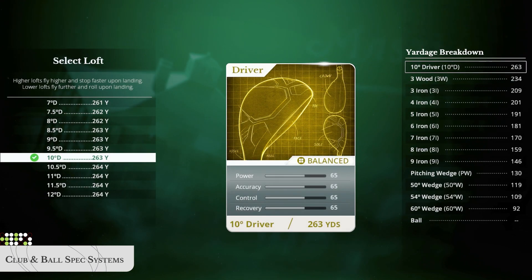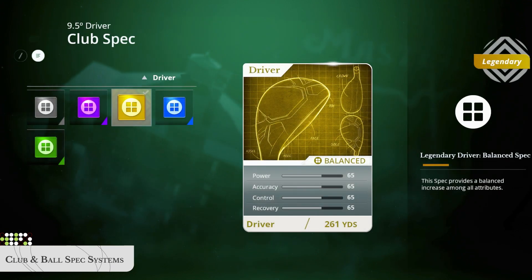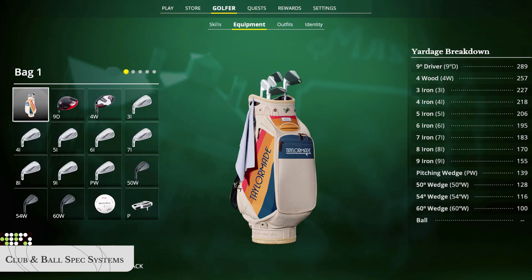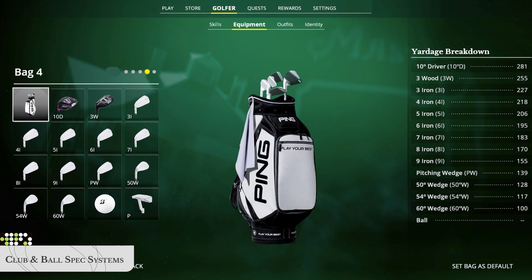Create a loadout you like, then equip that club and ball spec into your bag. Snag PGA Tour Pro specs from the store to play with the same setup as your favorite pros. Save five different bag configurations and optimize your bag loadout for the course you're playing.